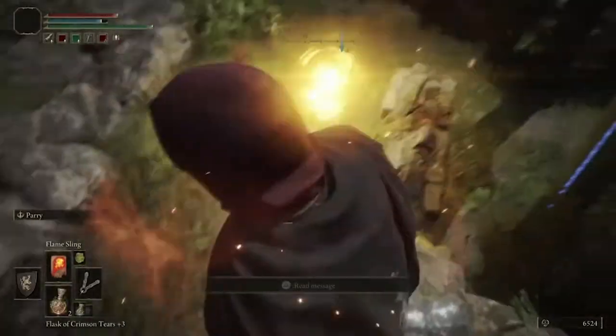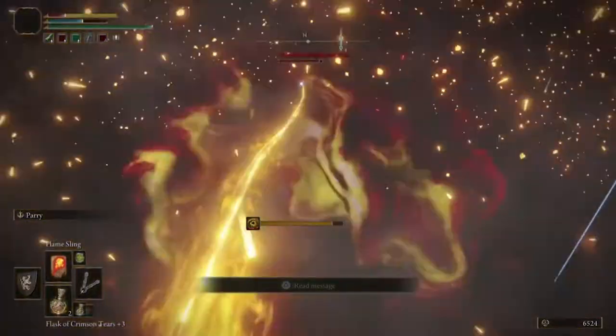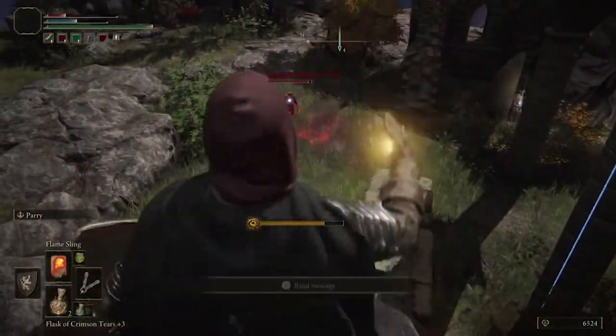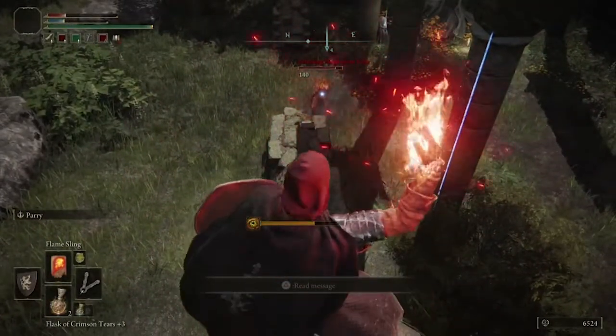Now, initially, if the Festering Fingerprint Vyke is too far away, he'll do this move and shoot at you and he can still hit you. But ideally, you can just simply take that damage until Vyke eventually circles around and starts coming up the little stairway wall after you.